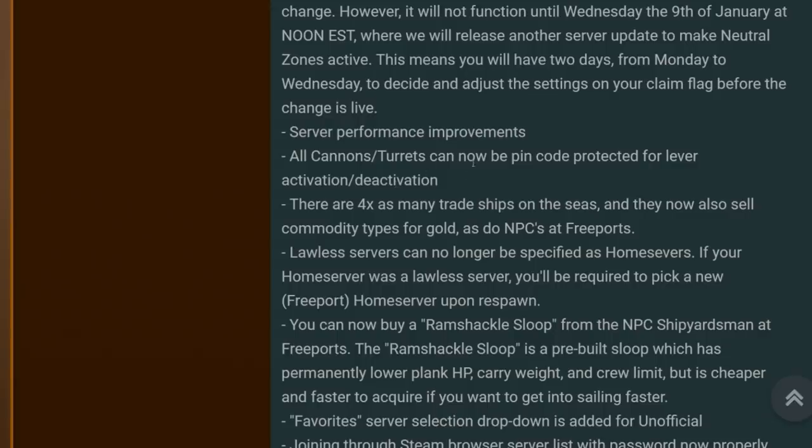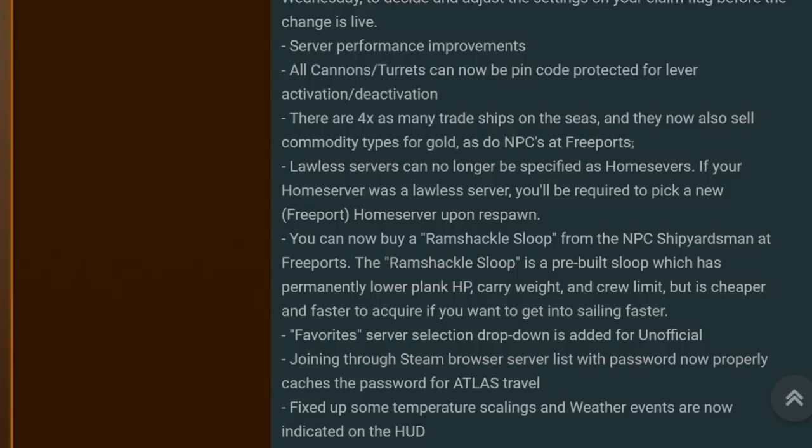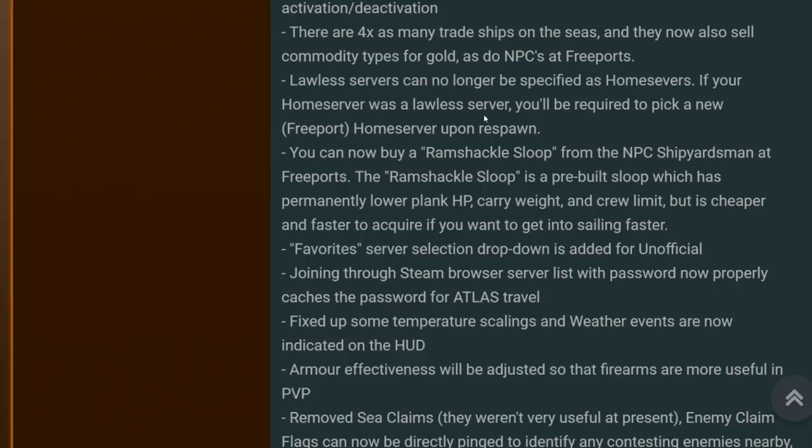All cannons and turrets can now be pin-coated, protected for leave activation and deactivation. There are four times as many trade ships on the seas, and they now also sell commodity types with gold, as do NPCs at free ports. Loyalist servers can no longer be specified as home servers — if your home server was a Loyalist server, you'll be required to pick a new free port home server upon respawn. This fixes the launch bottlenecking issue where people spawned in water miles from a free port and had to craft their own raft using twice as many resources.